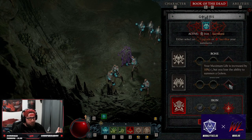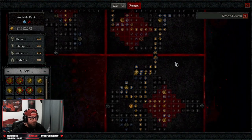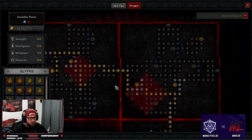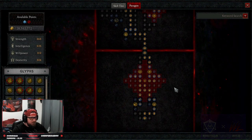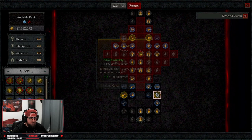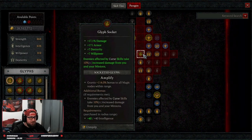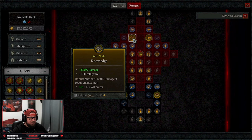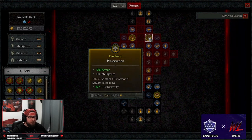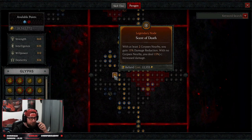Into our paragon board — we only have the first four boards done, this is still an early endgame build at level 84. On our first board we're taking the right side mainly for Prime for more damage. Our legendary node of choice is Amplified, which boosts surrounding nodes and gives cursed enemies take more damage. We have Knowledge for even more damage and intelligence, and Preservation for more armor.